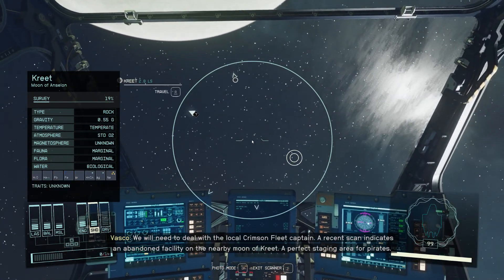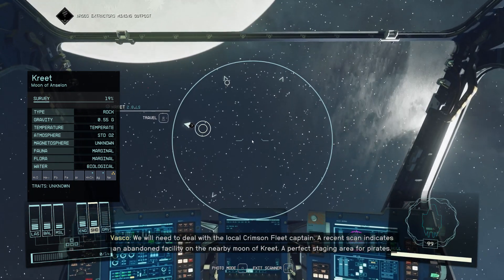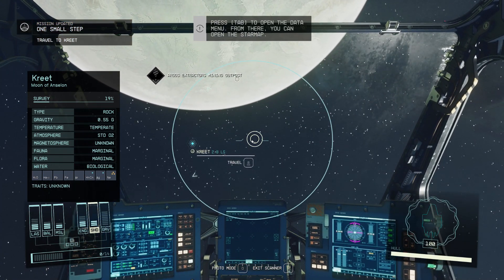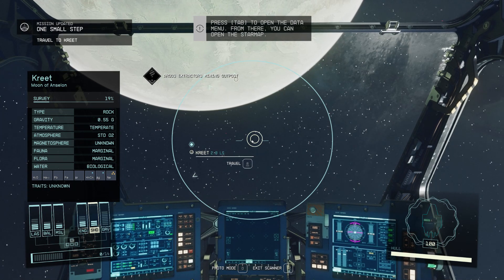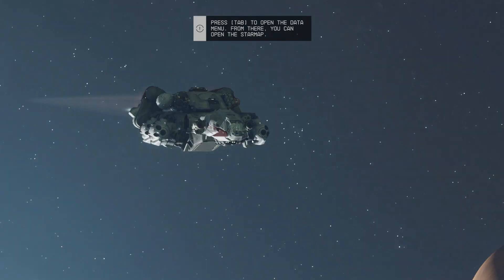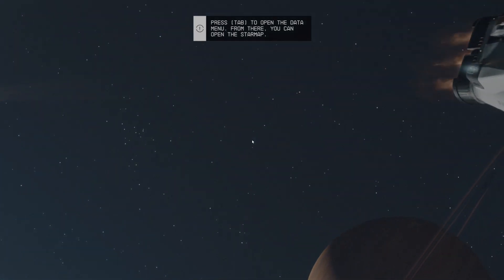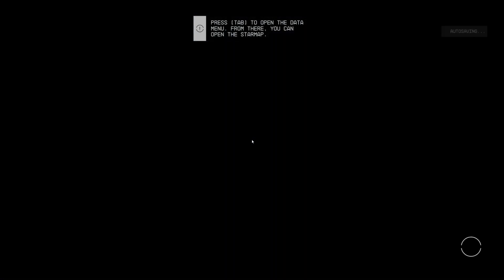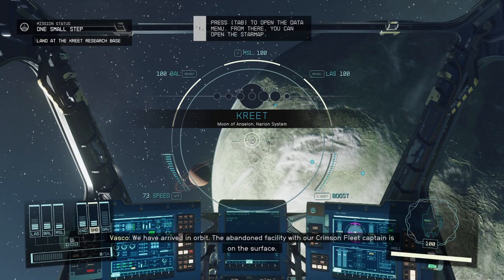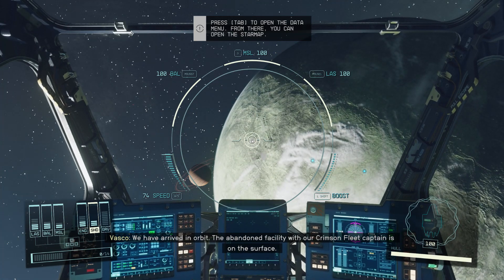A recent scan indicates an abandoned facility on the nearby moon of Crete — a perfect staging area for pirates. We have arrived in orbit. The abandoned Crimson Fleet facility, Captain, is on the surface.